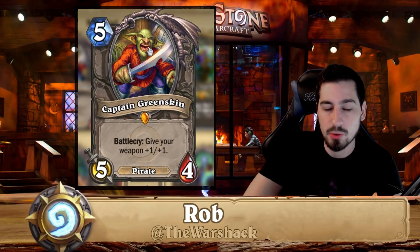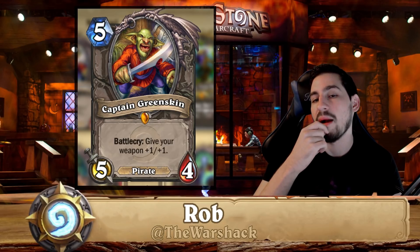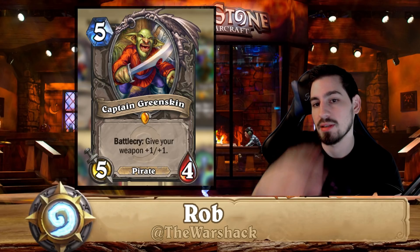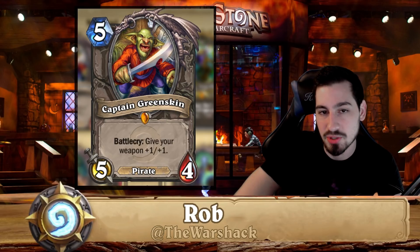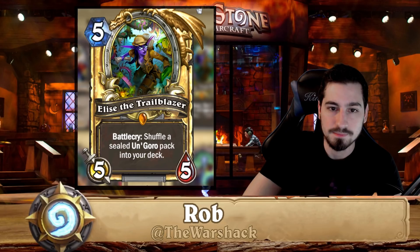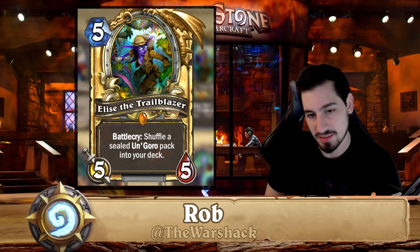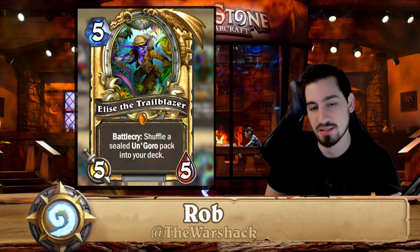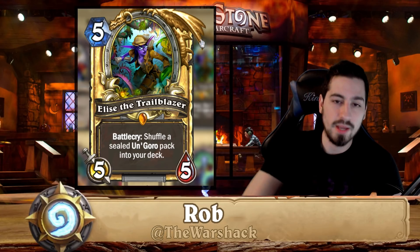Captain Greenskin is found in pirate warrior and is really good right now. There's the new recruit pirate warrior running the Woecleaver, and you can have Greenskin equip the Woecleaver so it becomes a four-four with an extra charge and does more damage. I would not disenchant Captain Greenskin. A lot of these classic set cards aren't going anywhere, so it's a solid investment.